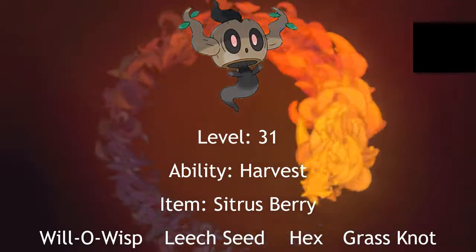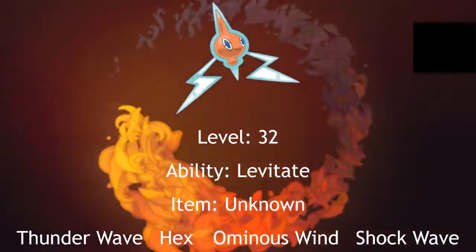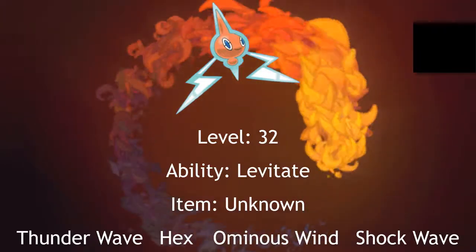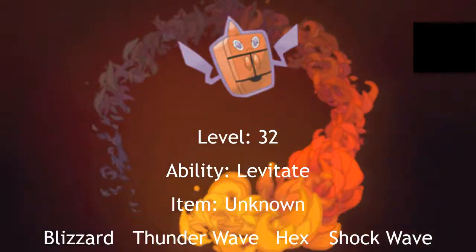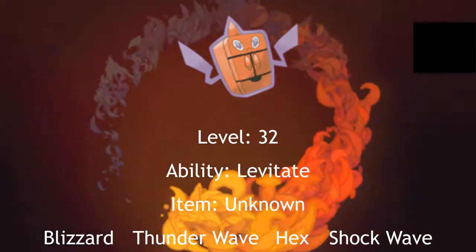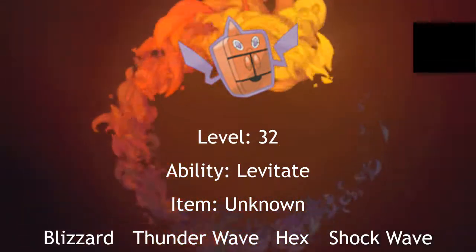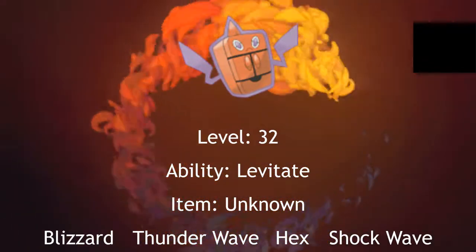After you defeat Phantump, I will send in one of two Pokemon. Most likely, I will follow up with a Rotom at level 32 that knows Thunder Wave, Hex, Ominous Wind, and Shock Wave. Of course, its ability is Levitate. The other Pokemon I could send in is a Rotom Frost at level 32, which I will sometimes interchange with the Rotom in the second slot, depending on which one of them has a better type matchup versus your team. Rotom Frost knows Blizzard, Thunder Wave, Hex, and Shock Wave.